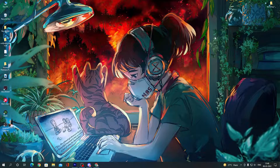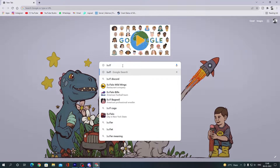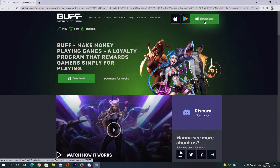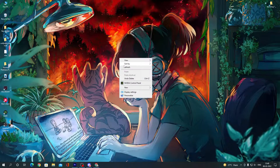First of all, you have to go to your browser. Simply search Buff. First click on the link and download it.